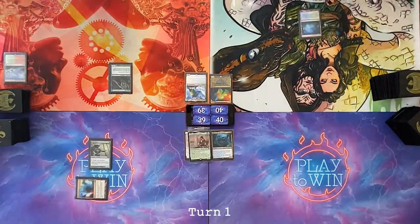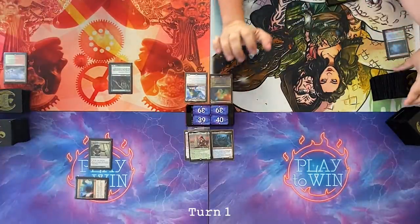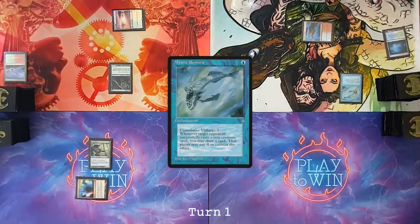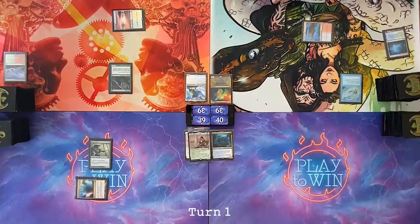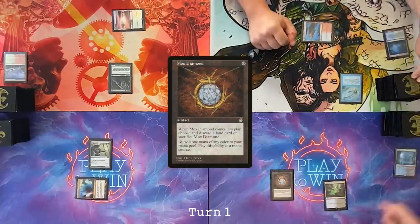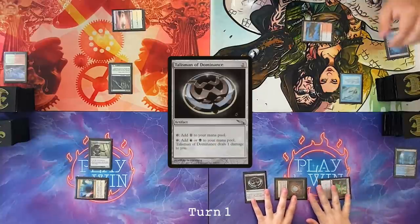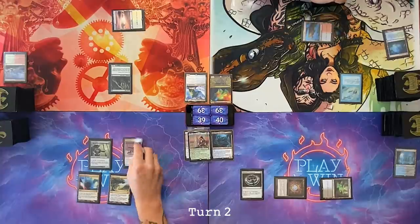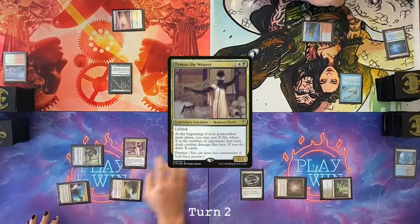I will draw a Misty Rainforest, crack the Misty Rainforest to go get a Mystic Remora. Turn one. Go to my turn — everyone else's deck is full of creatures so I don't feel so bad. Mox Diamond. I'm going to draw a card. Talisman. Oh my god, Cam, what the fuck are you doing? Pass. Untap, draw a card. Exotic Orchard, cast Timna the Weaver. Pass my turn.